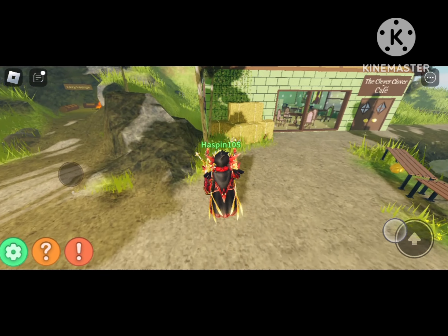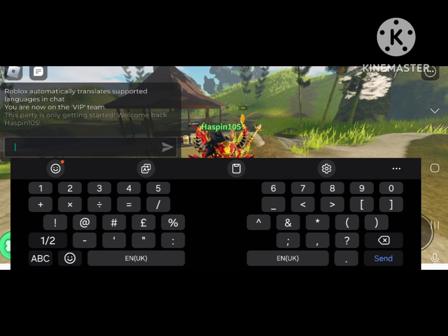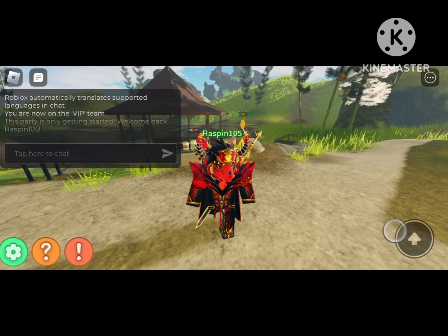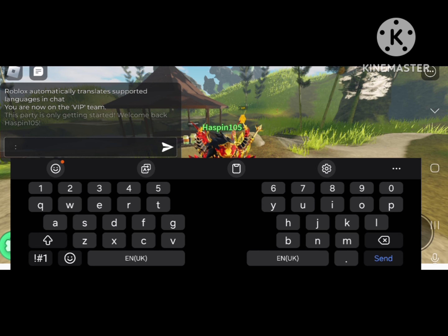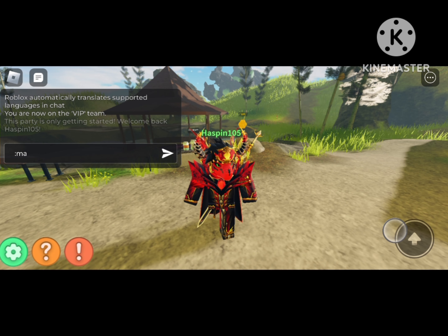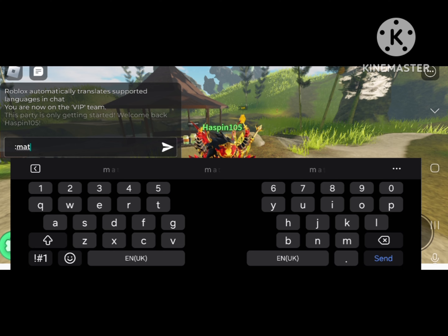What you want to do is put in this command when you have VIP. You click on the input and type: mat — which is short for material — space, me, and then glass.